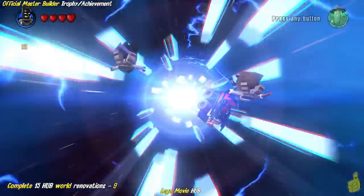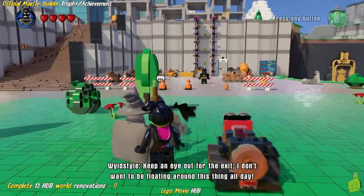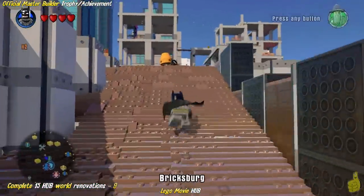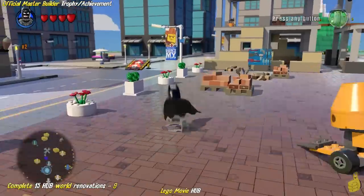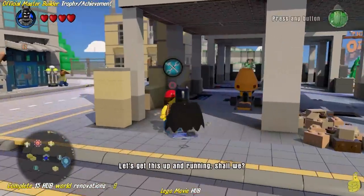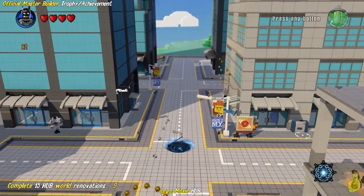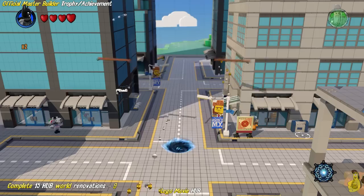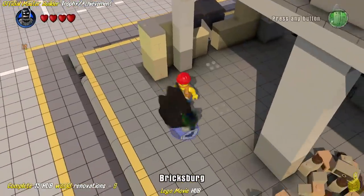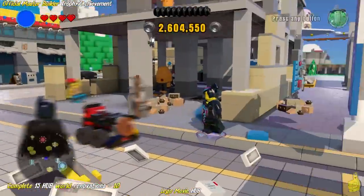We're going to hop into the Lego Movie because this one's really simple and easy too. There are five renovations here and they're all really easy. The first one — you're just going to go right up the stairs and kind of head over just to the left side of this first big building. Billboards only cost you $25,000, and if you want to hang out and get some studs, they actually drop quite a few blues along the top there.